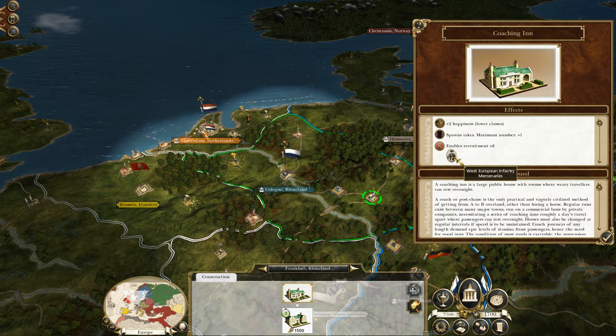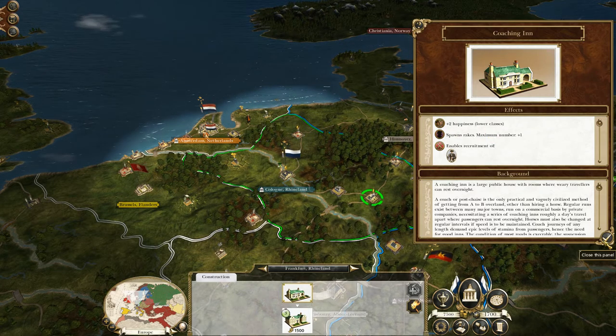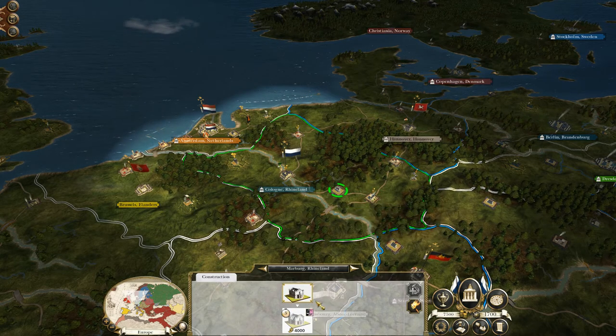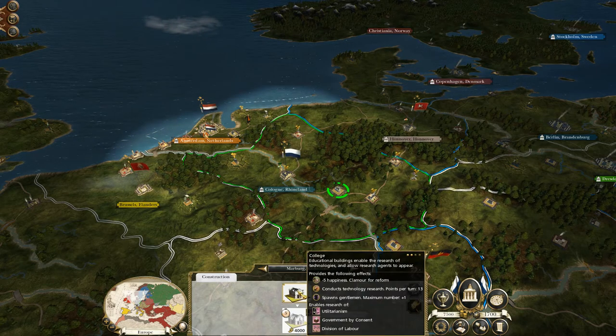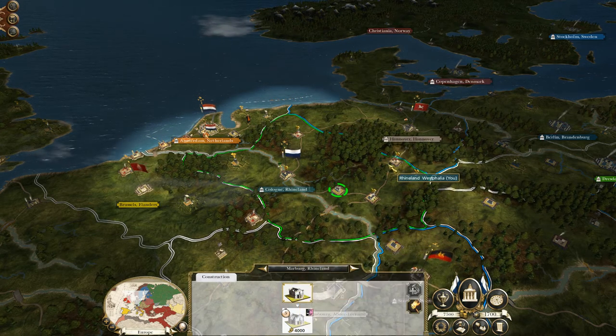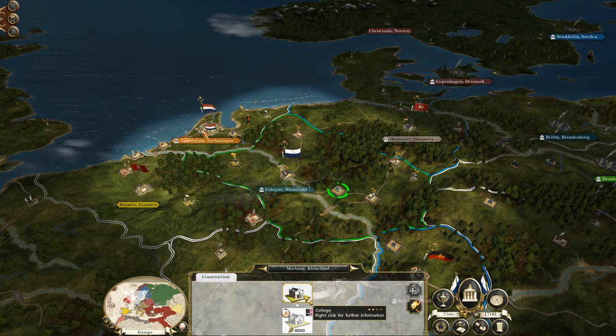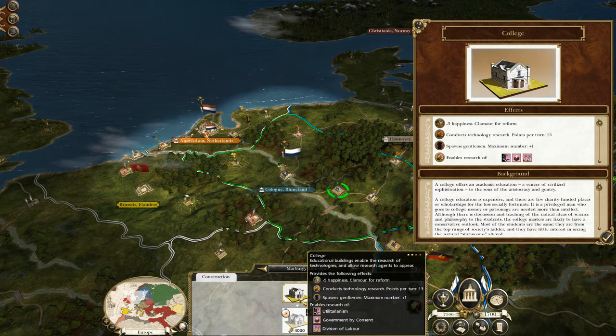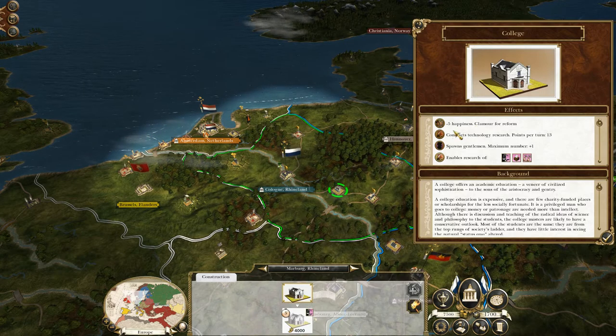We also start with a coaching inn, which is excellent for recruiting — you can get western European mercenaries, which will be important, and also rakes, plus two happiness for lower classes. Probably the single most important building is here in Marburg, which is the college. A wonderful start to have — the ability to have research right from the off is absolutely crucial. For Westphalia to have so much production and also a college really does set it on a firm footing straight from the off.